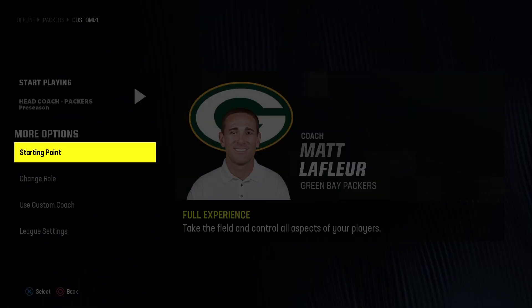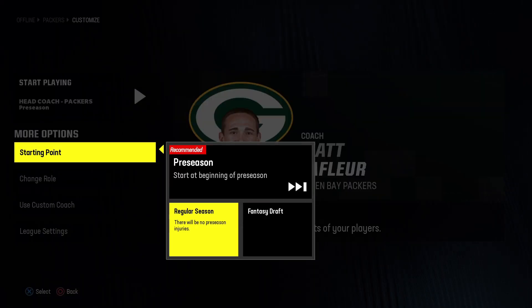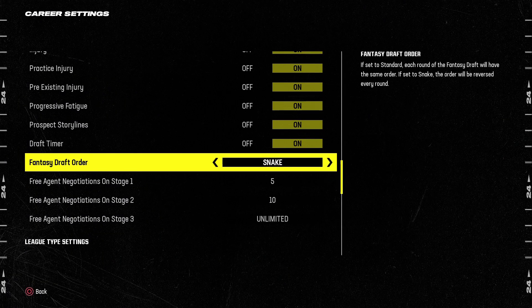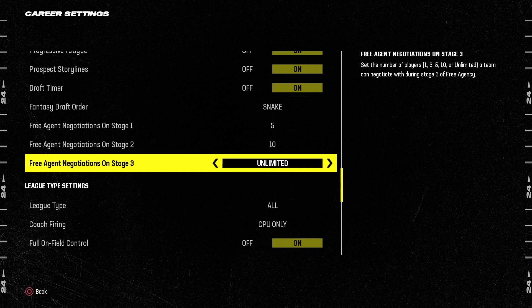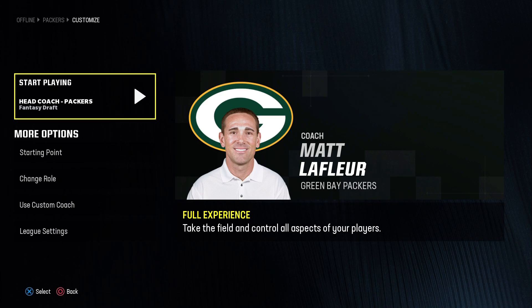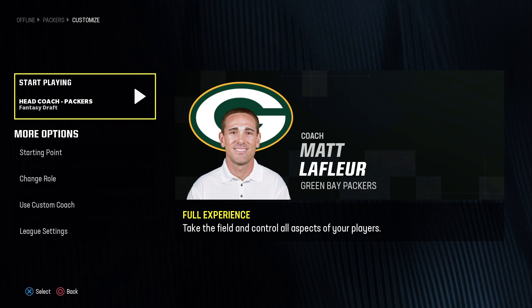Once you click on your team, you want to change the starting point. Go to Fantasy Draft, but that is just half of it. You want to go into the settings real quick before you start and go down about halfway. That'll show you the settings for the Fantasy Draft. You want to switch it to Snake, that way the same team isn't getting the first pick every round — it alternates. Then you can jump right in with your team.